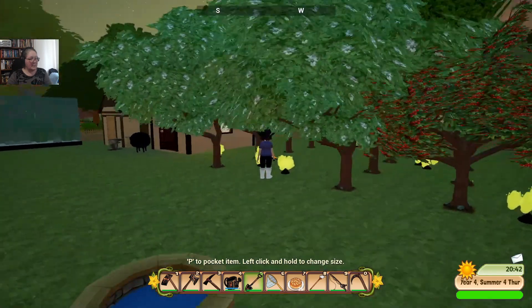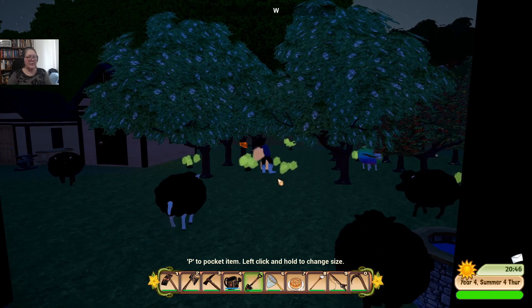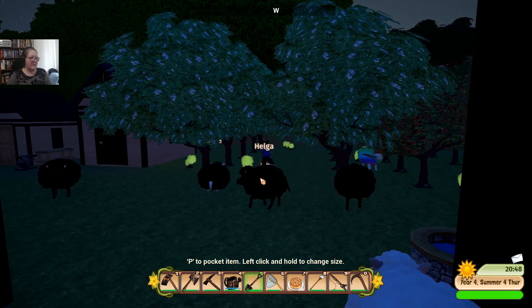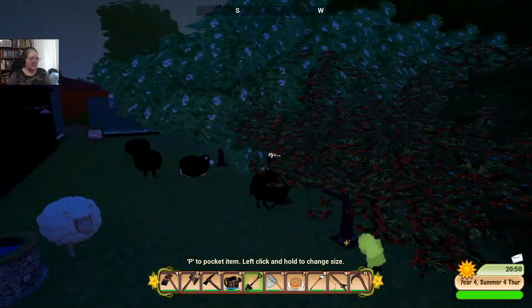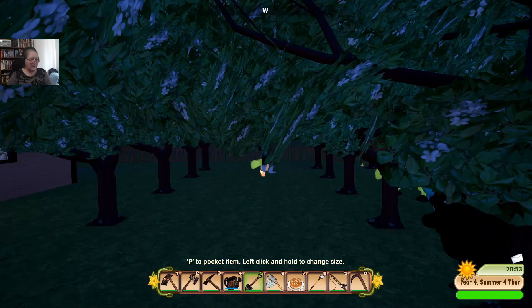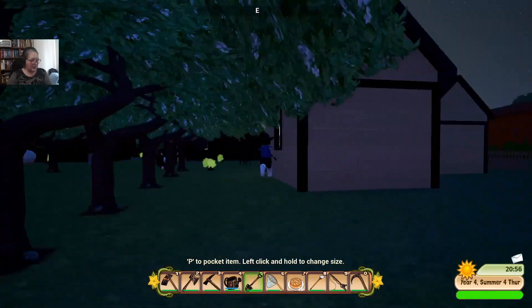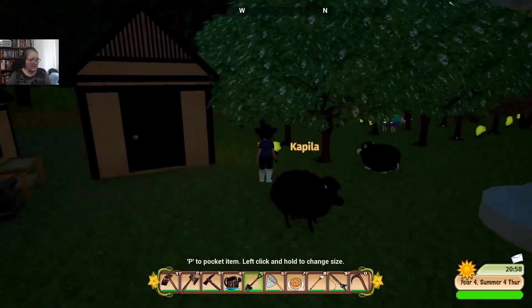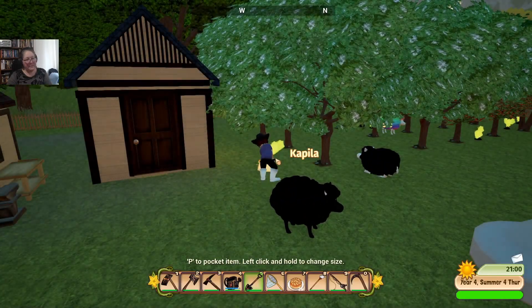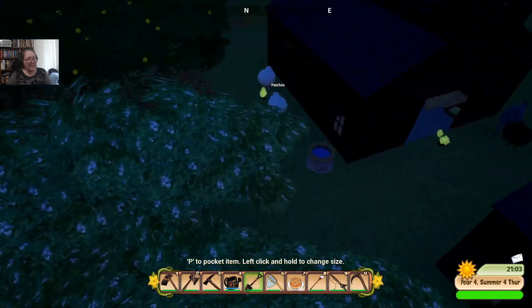They've just recently done a bit of an update. They're working pretty hard on doing the final polish for the release. They were talking about maybe an October release. It doesn't look like I'm picking up multiple poo each shovel, no matter how many I click on. By the same token, I am not digging up any trees. I'm not sure if that's got anything to do with the latest update — maybe that's no longer something we can do.